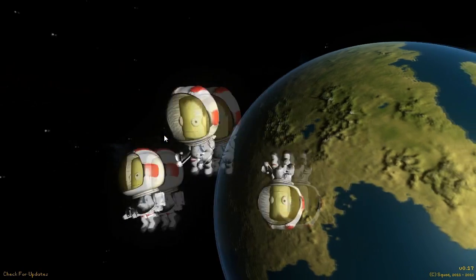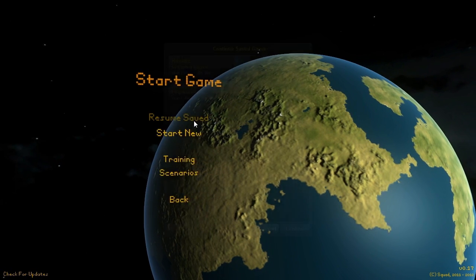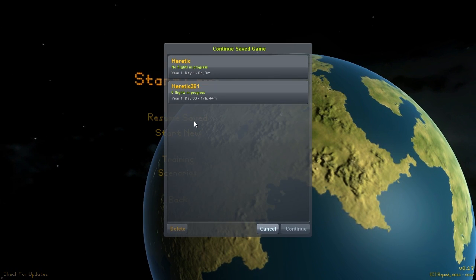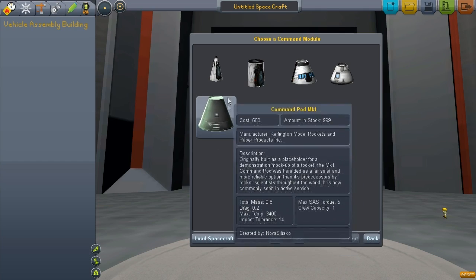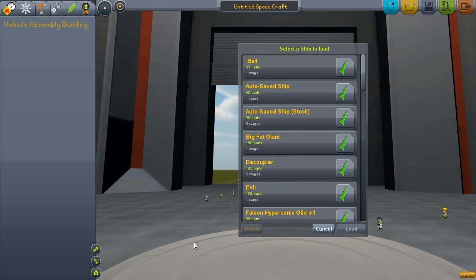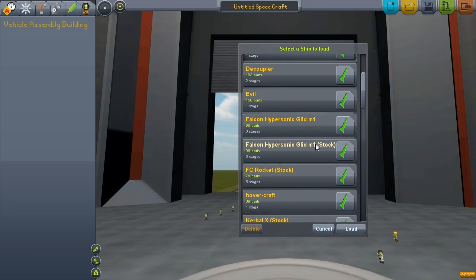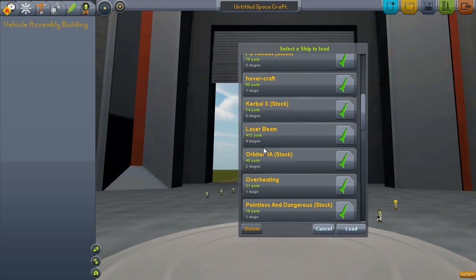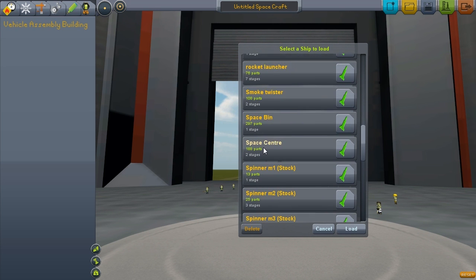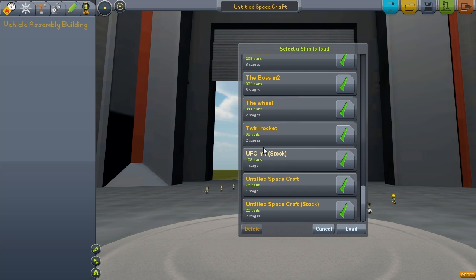Welcome back guys. I decided to make a rocket and a jet together — I'm not sure if it actually looks like a jet at all but we will see. Also, sorry for not making too many videos in a while; I've been a bit busy with homework, assignments, and all those important things which come first.